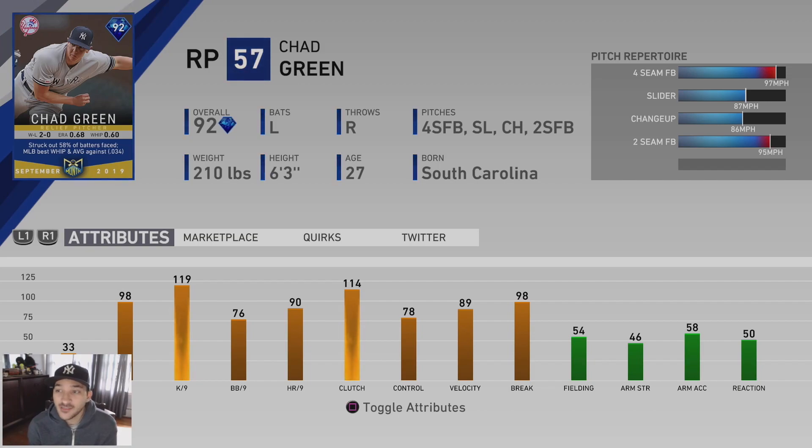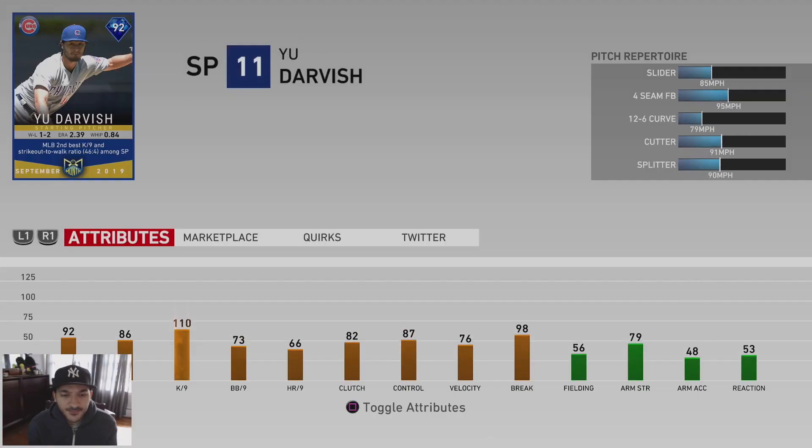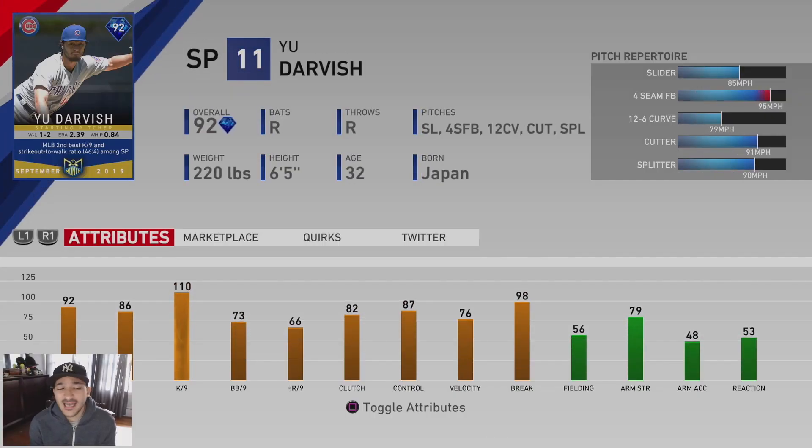AJ Pollock has good power versus righties and lefties, 89 vision, bronze-tier defense. I feel like the game is so stacked with good cards that most of these aren't even making a lot of lineups, but they're nice if you want variety. Chad Green is a 92 overall with 98 hit per nine, 119 K per nine, 76 walk per nine, 97 fastball, 87 slider, 86 changeup, and a 95 two-seam. I might pick this card up — he has only 33 stamina but he's a bullpen arm so it doesn't really matter.